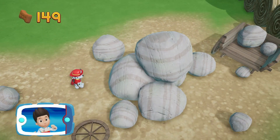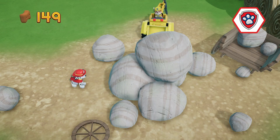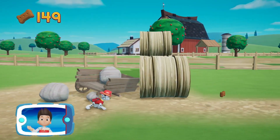These rocks are blocking the path! We need Rubble to use his digger to move them! Pick the pup ability. All right! Now we can keep moving!